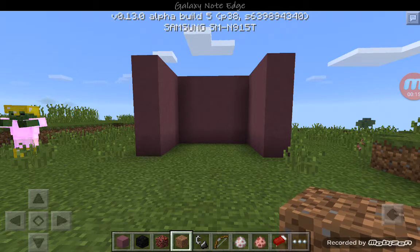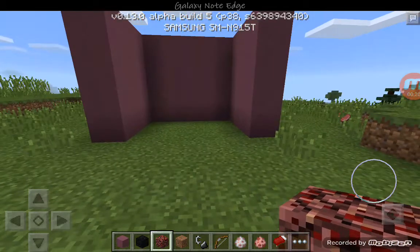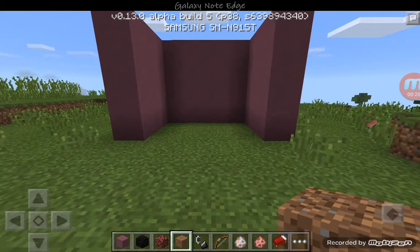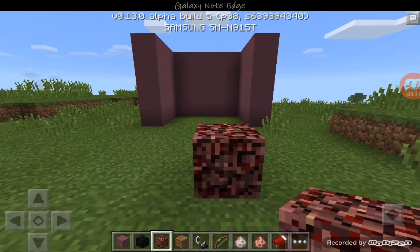This is survival friendly, so if you're doing this in survival mode, all you're going to need is either a block of coal or dirt. You can use netherrack if you want, but only if you have it. If you don't have netherrack or don't want to travel to the Nether, then you can use block of coal or dirt — either of them work.